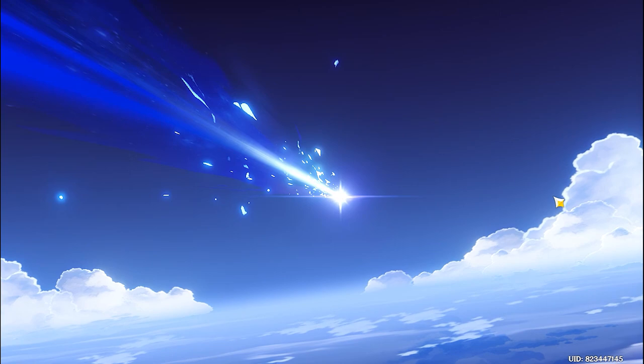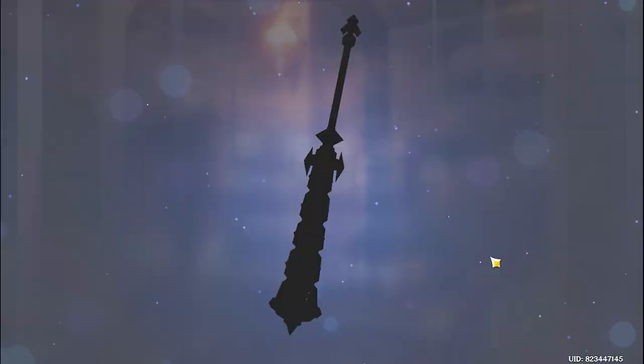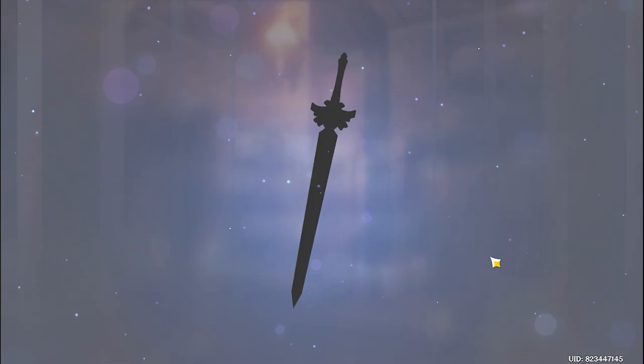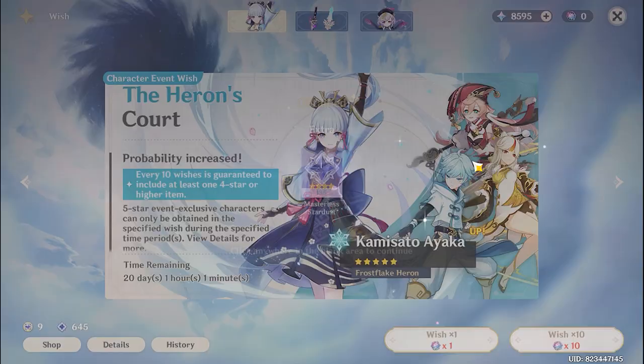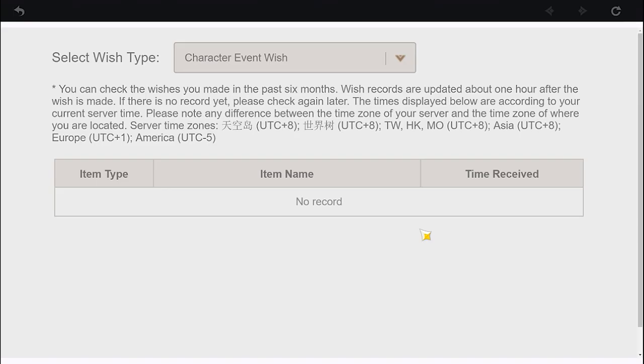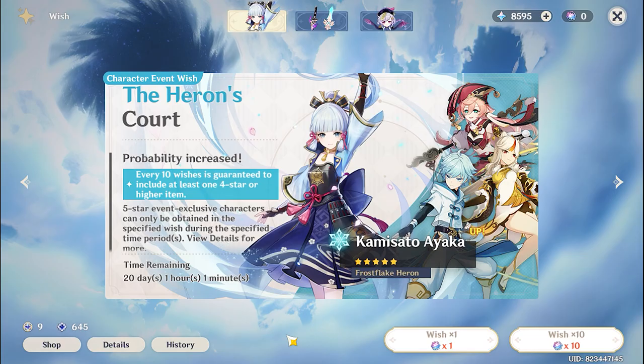4-star. I want Chongyun as a 4-star — hope that will be Chongyun. Nothing, and then go on. No, I want Chongyun. But okay, it's our first try. Let me show you my pity — I have very less pity, it's only 2 pages, meaning 13 wishes. Before that I drew Qiqi.